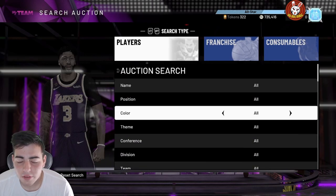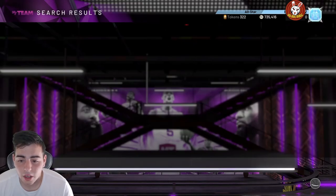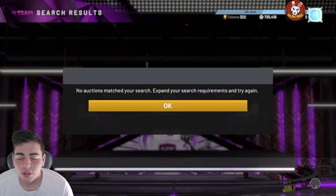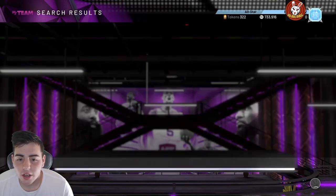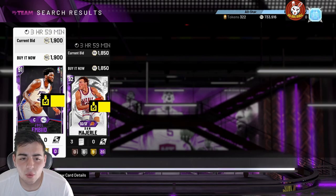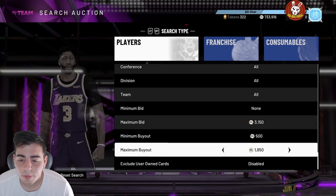For beginners, you're going to want to start off on the Amethyst filter — this is the best filter to snipe on in my opinion, even for people with low MT. The most expensive amethyst on this filter is around 1900 MT, so set your max to around 1900. This filter is especially good on a Sunday because all the amethysts are up a lot. You want to stay away from current series cards for sure.